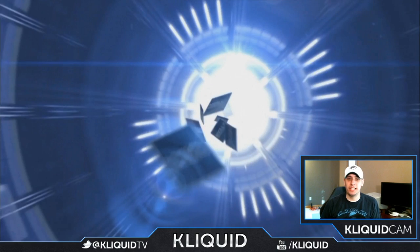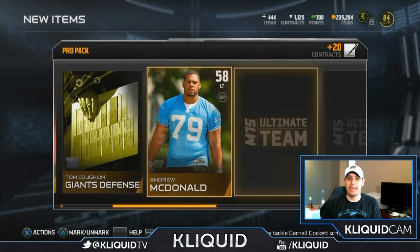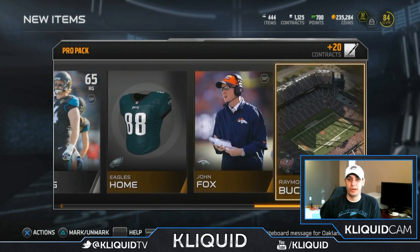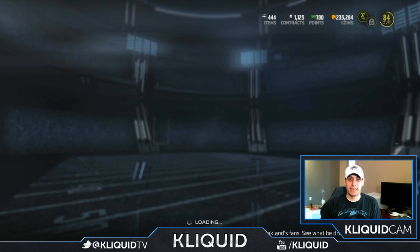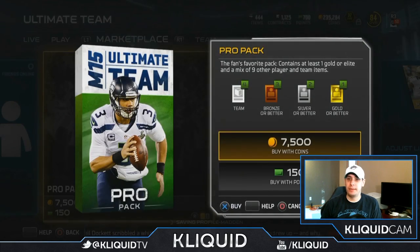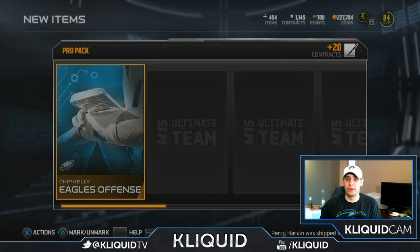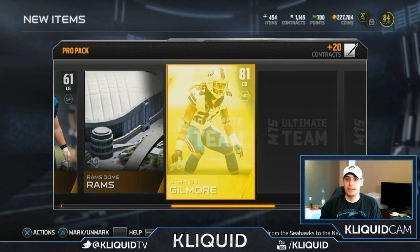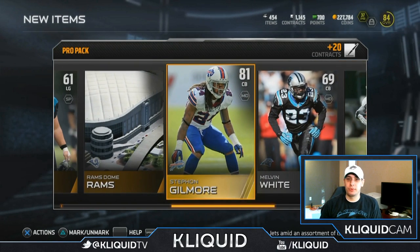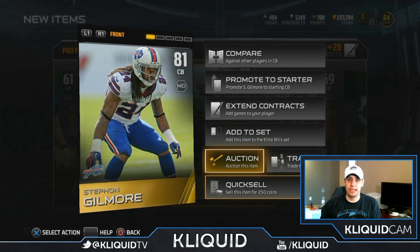It's not like all these cards you pull are completely garbage — although I keep getting low overall golds. I can't really complain too much because of that Zack Martin, but I don't know that it's going for an extraordinary amount right now. Kind of sucks that I'm just throwing away coins once again. At least this time I'm only putting in coins and not real money. Stefan Gilmore is actually a pretty solid card.